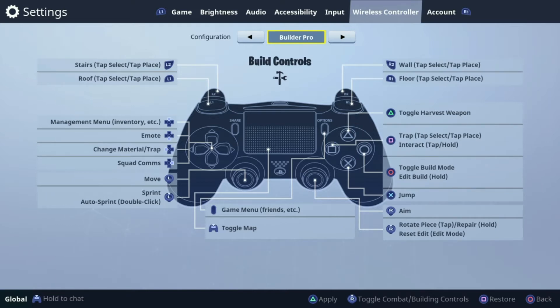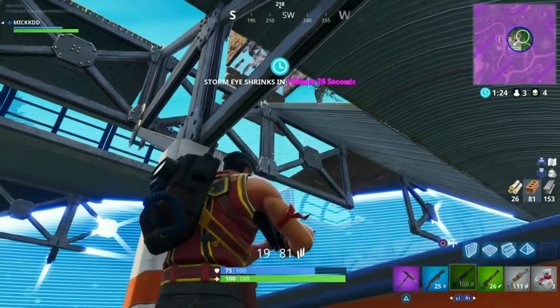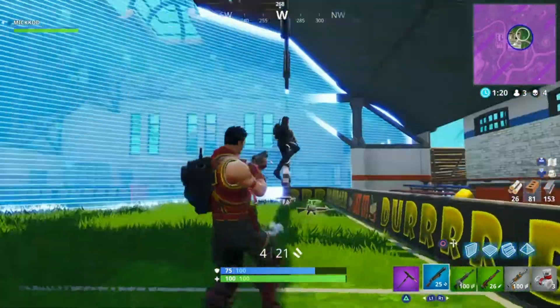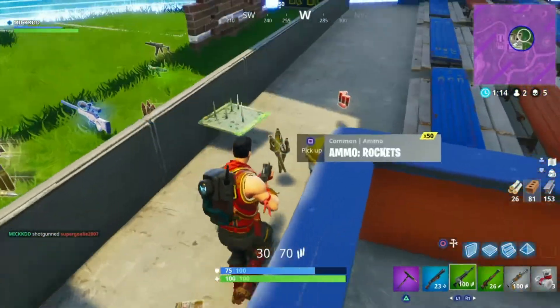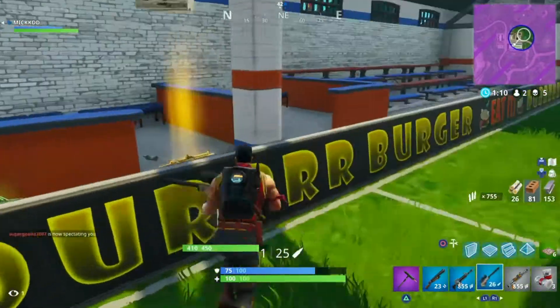So if you want to pull out the stairs, all you have to do is press L2. Whereas if you were on Combat Pro, you would have to press circle, then press R1 two times to go to the stairs, and then press R2 to build the stairs. With Builder Pro, you just press L2 twice and it builds straight away. That's why this is so much faster a way to build.